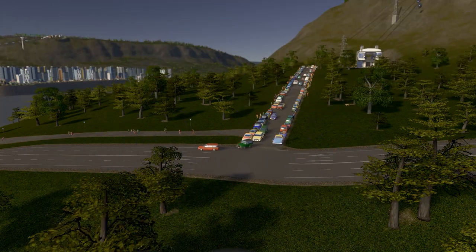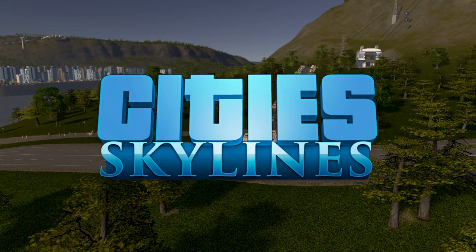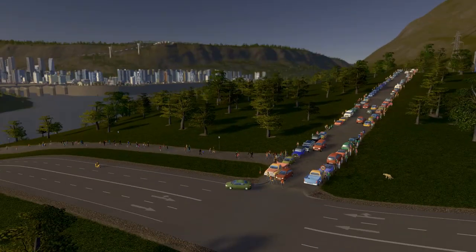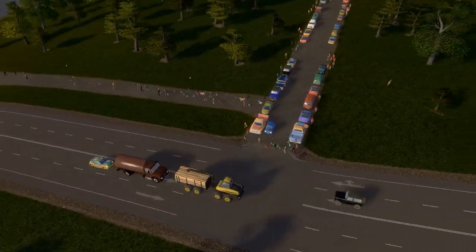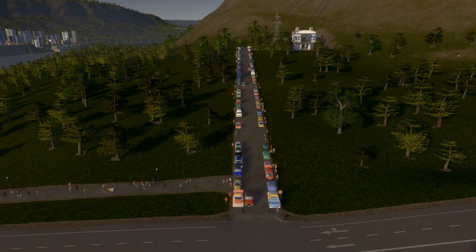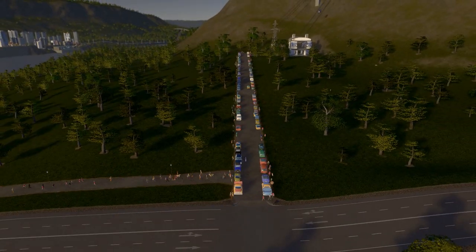Hello everyone, welcome back to City Planner Plays. Today we are playing City Skylines and building the city of Bluffside Crossing. Last time we finished building the gondola up to our university and a pedestrian bridge across to downtown, which has been highly successful. In the comments, someone mentioned that this would be a good place to have a parking lot, and I would agree — there's a lot of demand for parking facilities.